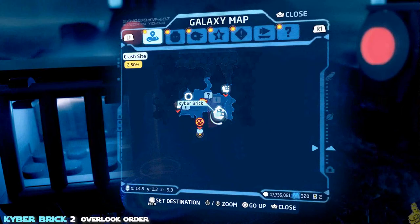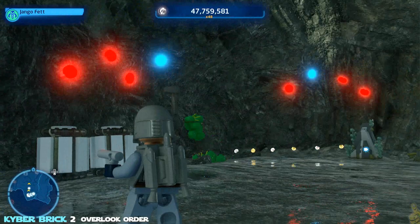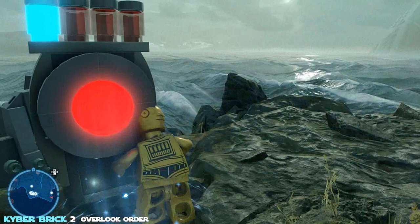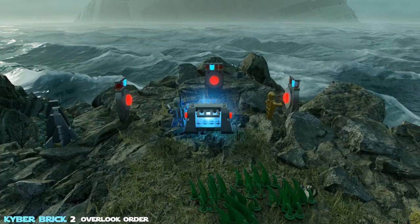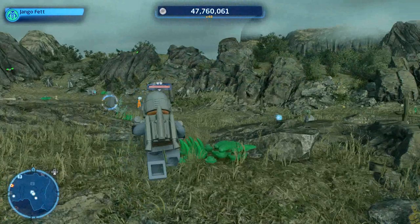This next kyber brick, the Overlook Order, is a pretty simple task. It's simply locked in a cage, and we need to drop down below using those grapple points. Once we get down here, there's actually the solution on the wall — it's four, two, three. Toggle back up to your other character who's still close enough to solve it. Simply press the icon on the left three times so it's on number four, press it once in the middle, and a couple more times on the right. If that doesn't solve your puzzle, drop down and check your solution, as I've had a couple of instances that were not consistent.